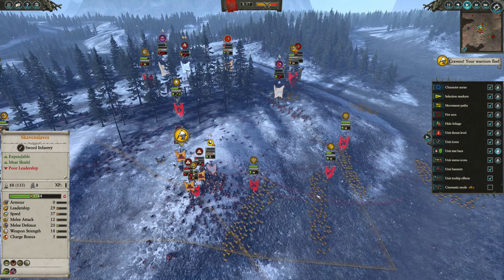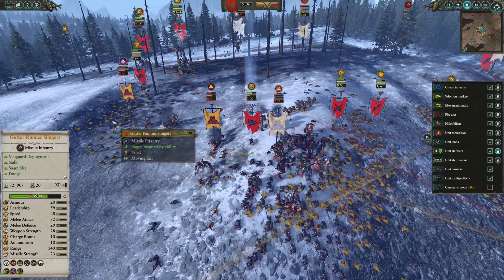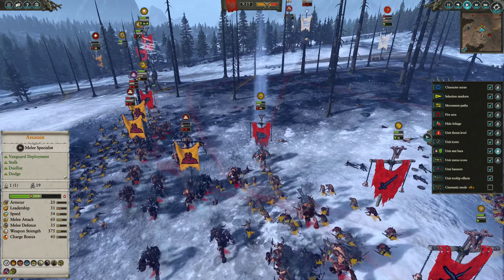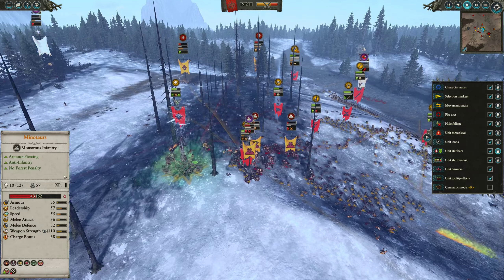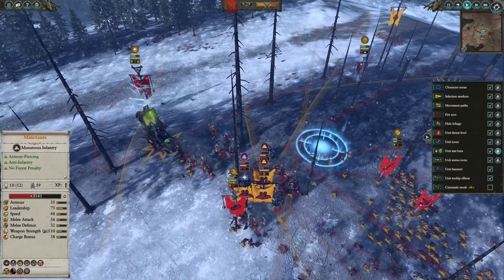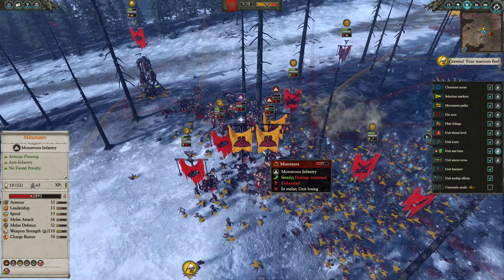I think if my opponent had just engaged here, he would have done pretty good damage to my Hellpit — perhaps even beaten it with all three Minotaurs. I make a mistake selecting the wrong unit with my Poison Wind Globadiers — I should have just shot at the blob and done a lot more damage. A summoned unit of Clan Rats goes down, but the Eye of Morslieb is actually really close to dying at 3,000 health, so as long as the Gutter Runners keep shooting, he will die. Most of my focus was on my Lord at this point.